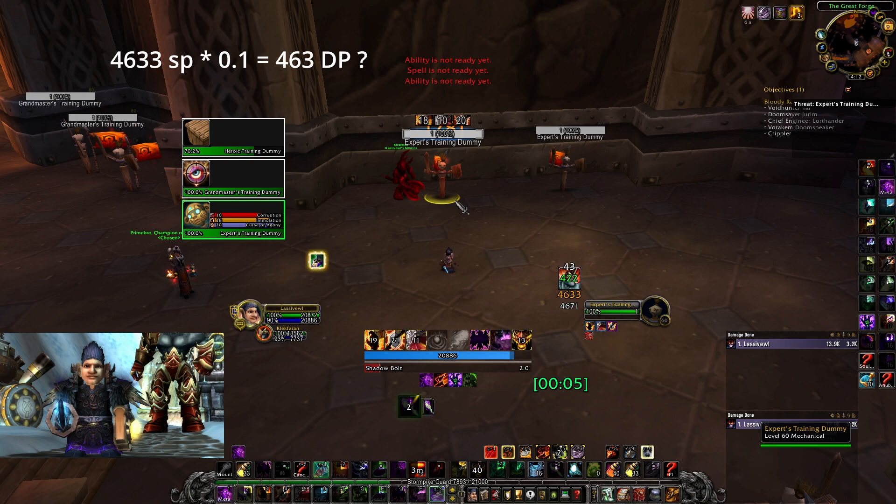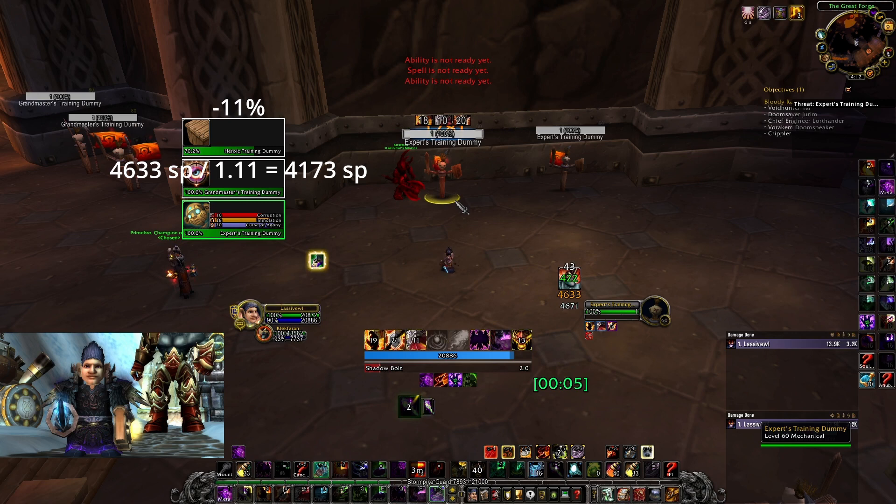The bad thing is Blizzard now calculates minus 11% from your new total spell power — with Dying Curse live — and thinks you only have 4173 spell power. And as if this was not bad enough, your second pact only gets 10.1% and the third one 10.01%, and so on.